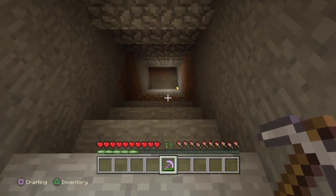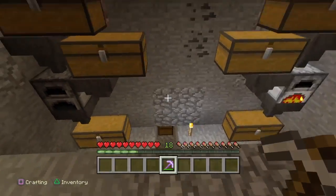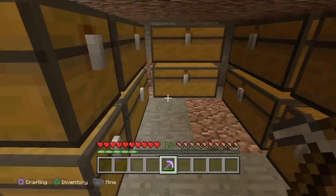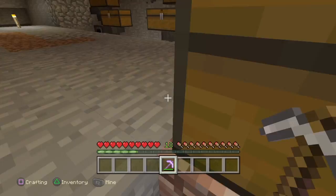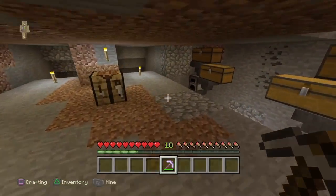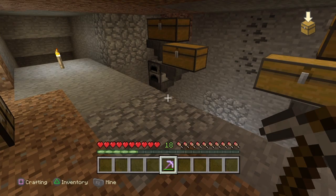If you haven't seen the live stream, this is going to be a mine going down here, and this is going to be the automatic furnace smelting area. These will be the chest areas — full of everything I mine up. Then we're going to have another mine going down here. I just left that there for now; we're probably going to put something else down there though.